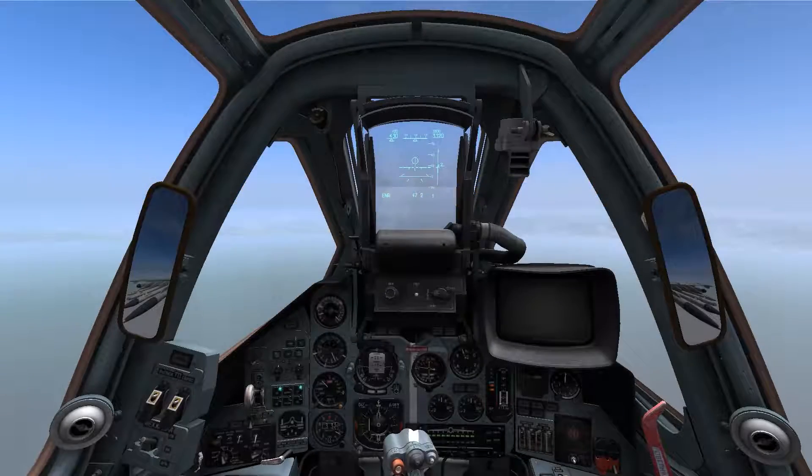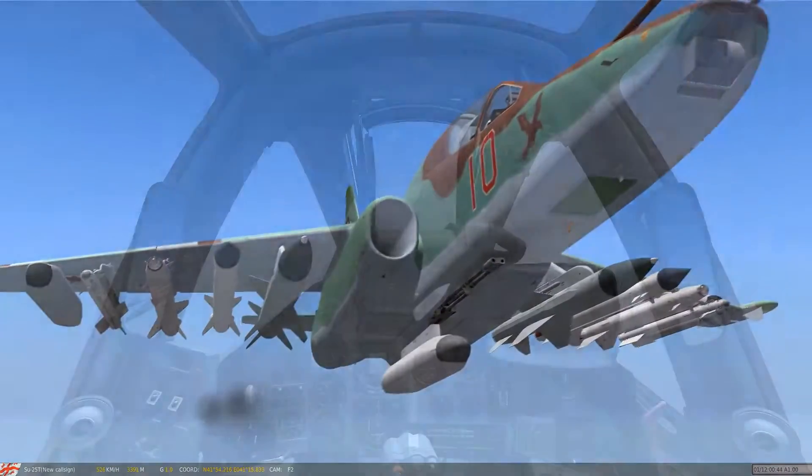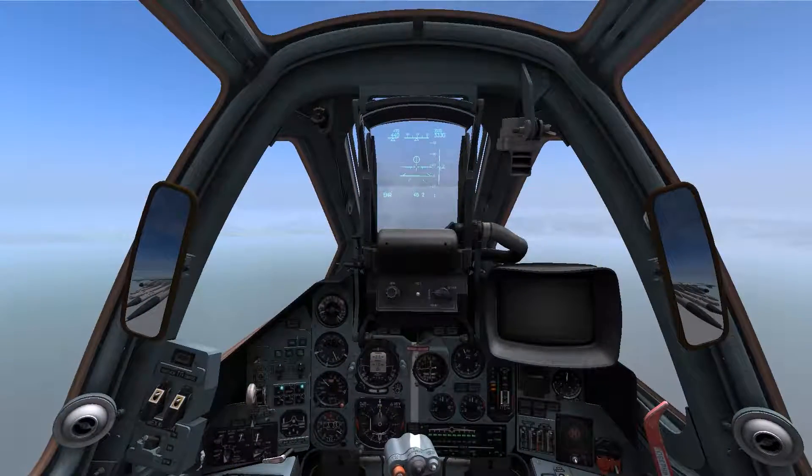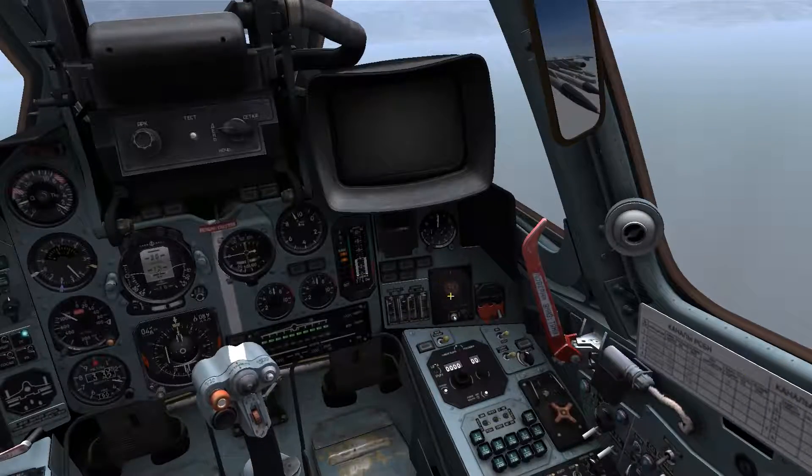This is Banjo, and today I'm going over anti-radar missile delivery using the Phantasmagori emitter targeting pod, as seen on the underside of my aircraft. I'll be using the radar warning receiver to tell me the threat type and bearing of the targets I'll be attacking.